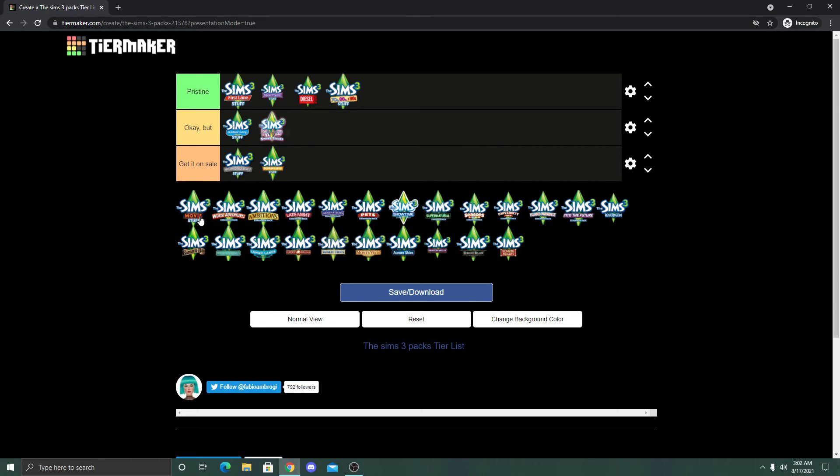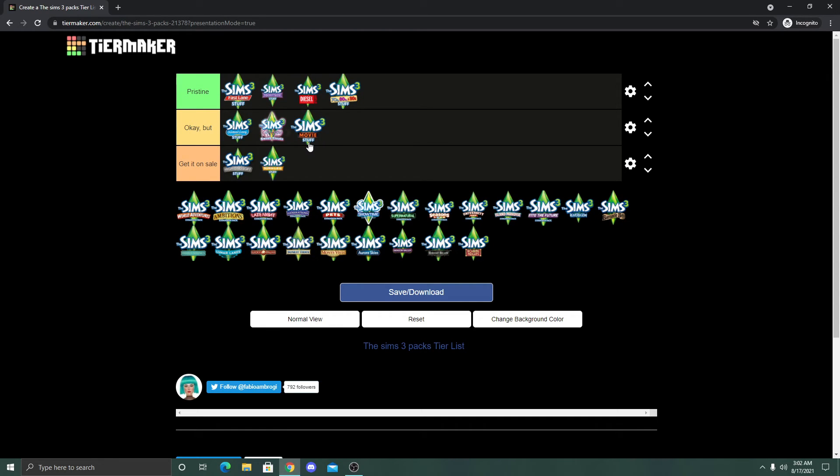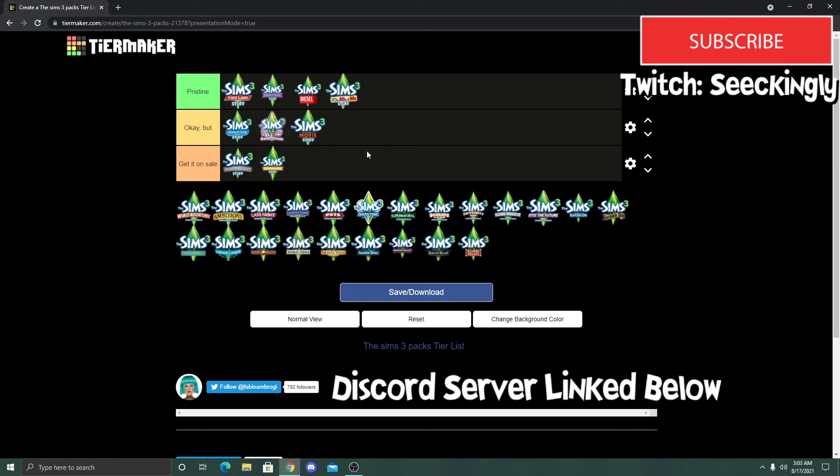Last but not least is Movie Stuff, and this goes in the Okay But category. I do use some objects from this pack in builds, but not as often as other packs. A lot of the items are heavily themed around western, superhero, and horror/gothic movies. However, I love using the outhouse for farm-type builds, and there are CAS pieces I like such as the brain helmet with goggles. I use things from this pack frequently enough that it's not Get It On Sale, but it's not Pristine either — right in the middle.